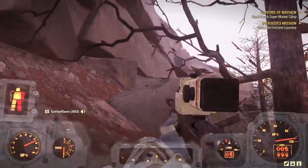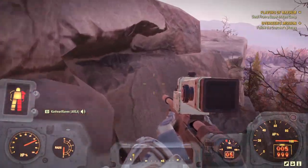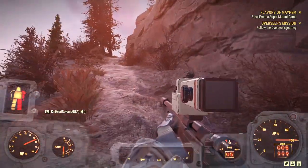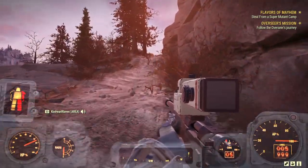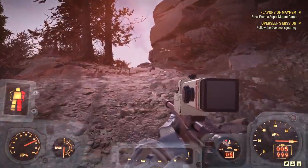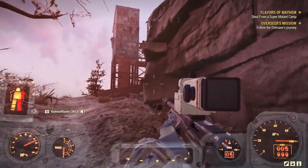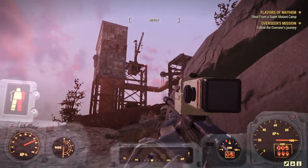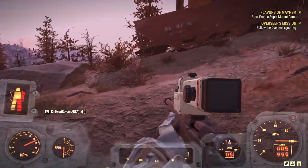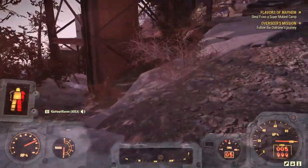I don't think any Super Mutant camp counts for the mission — it has to be the one specified, because the item you're picking up is going to be specific to the mission. It looks like we have another Raider camp up here. There's an old grain mill? No, this is the Metal Dome. This is a friendly area and another place to possibly find a suit of power armor.